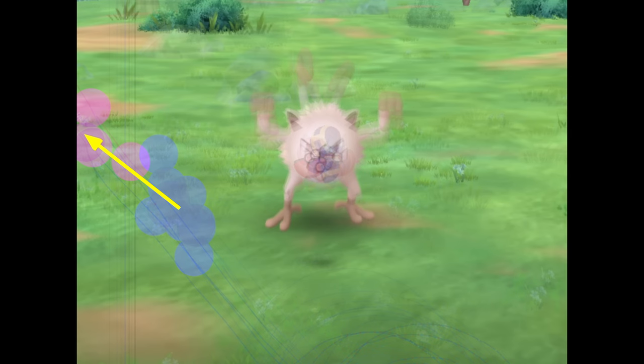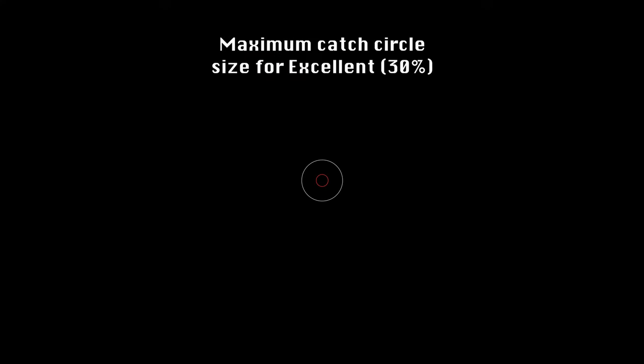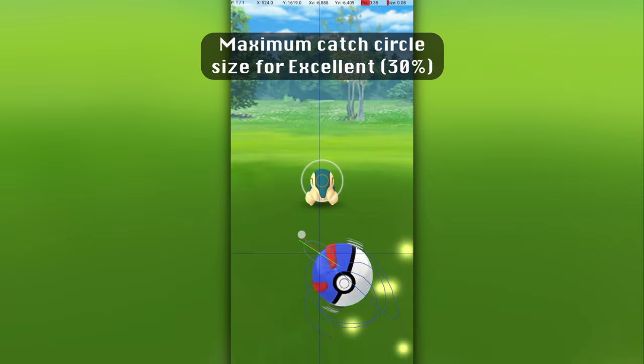To find the release point with the new mechanics, let's apply a shift similar to what we saw for other Pokemon. My prediction is that the excellent throw release point with the new mechanics will be near the edge of the screen, about level with the top of the Pokemon's head, or the top of the grey circle. One thing we know for sure is that this is the maximum catch circle size for an excellent throw. Thanks for watching, please like, subscribe, and have a good Community Day if you celebrate. I'll see you next time.